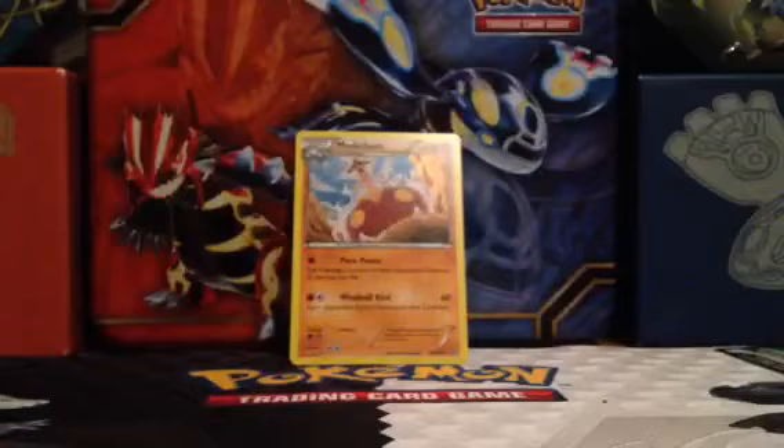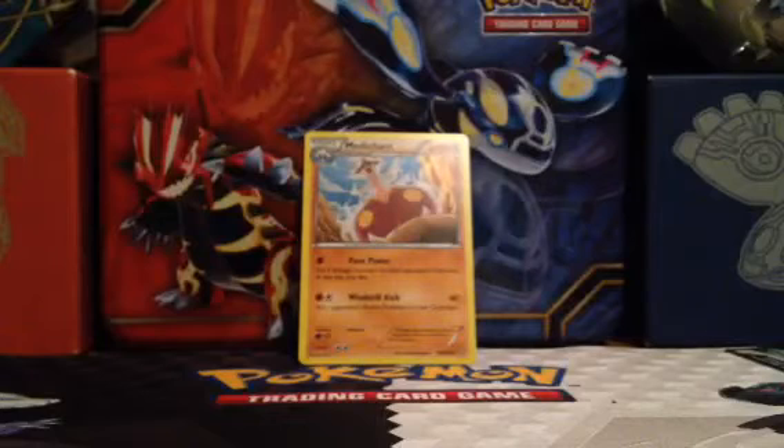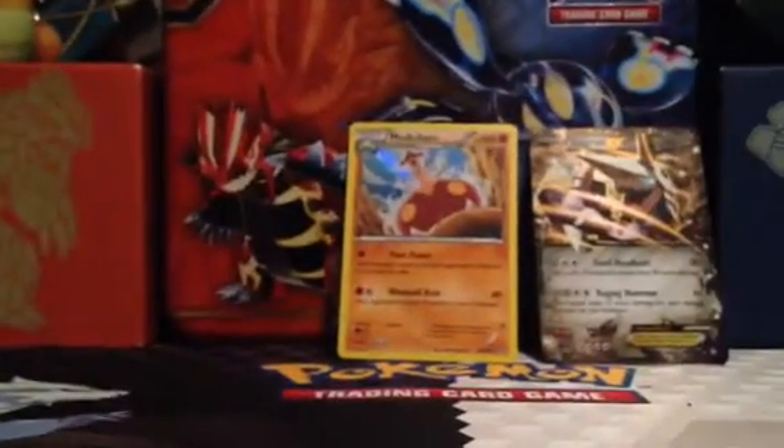Overall we got very, very good pulls. We got an Aggron EX — wow, this is just amazing, was not expecting that — and we even got a Holo Foil Medicham. So overall, way above average pulls. Please comment, rate, and subscribe. Definitely be adding these two cards to my trade binder. Thanks for watching.